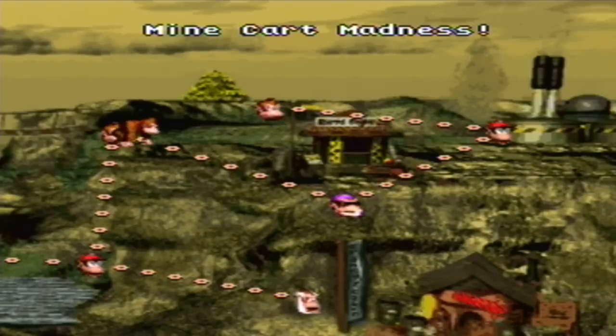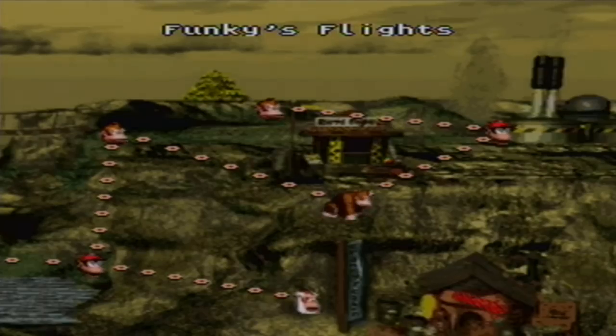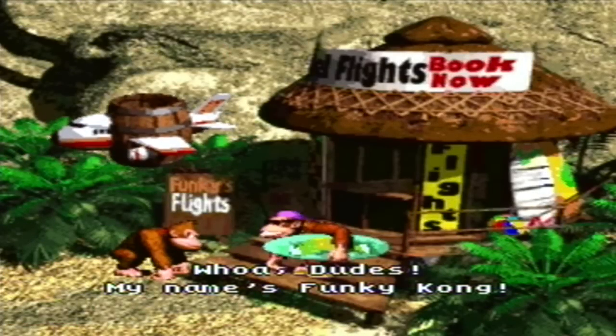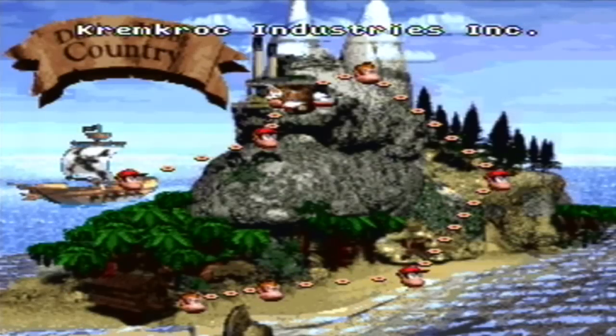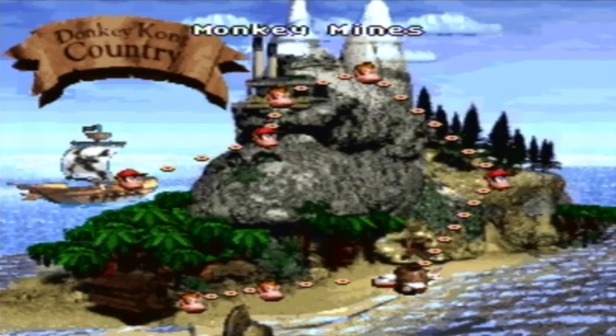So if you ever get game over and you're freaking out because you lost a whole ton of progress and forgot to save, enter that cheat code and all will be well. That is something I really wish I had known as a kid — especially if you're playing Gorilla Glacier and you just can't seem to beat five levels in a row without saving. And of course you can just keep playing animal buddy bonus games as much as you want — you could have got 30 lives, you could have got 99 lives. It's a totally good cheat, and if you get game over you can just keep using it and not even worry about it.